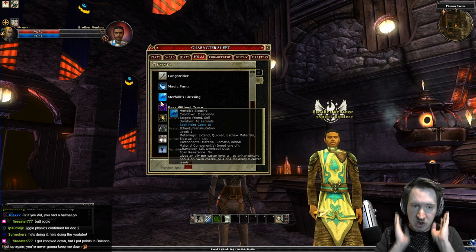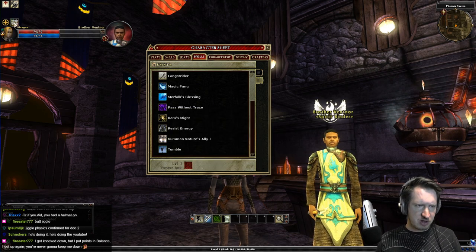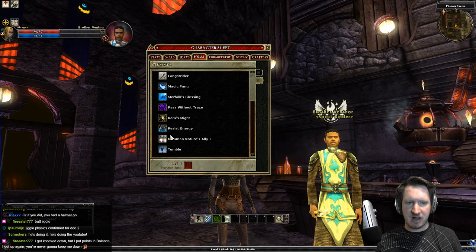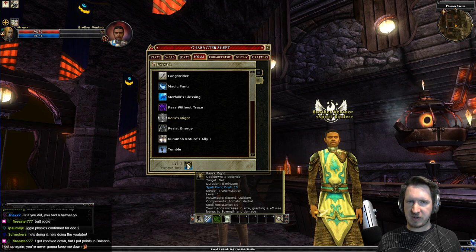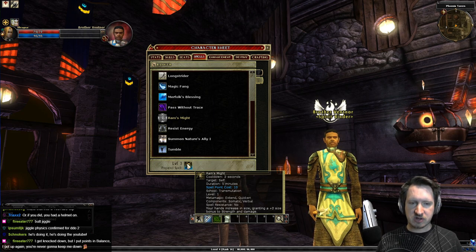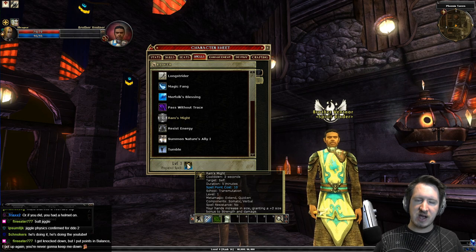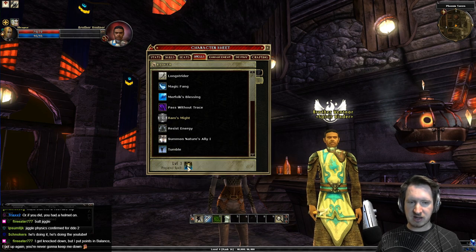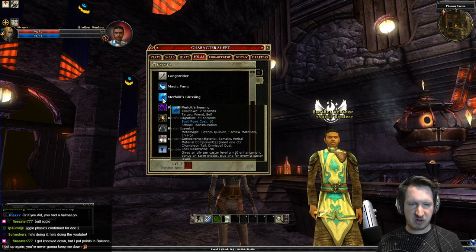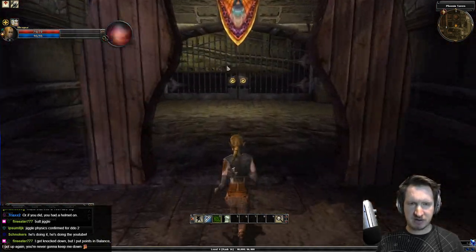To use a spell you need to prepare it. In a tavern, use the 'Prepare Spells' option to swap out your prepared spells — for example, slotting Ram's Might. You can also swap spells when you rest at a shrine inside a quest. For instance, if you discover fire elementals ahead and didn't prepare Resist Fire, find a shrine and rest to swap it in. Keep in mind some spells require spell components, like Merfolk's Blessing.